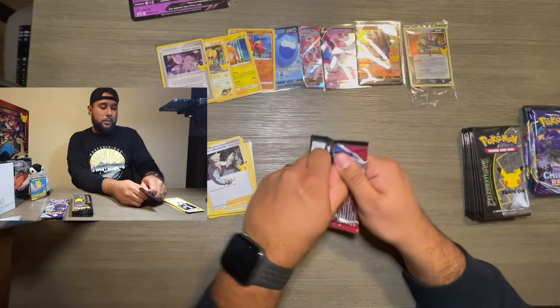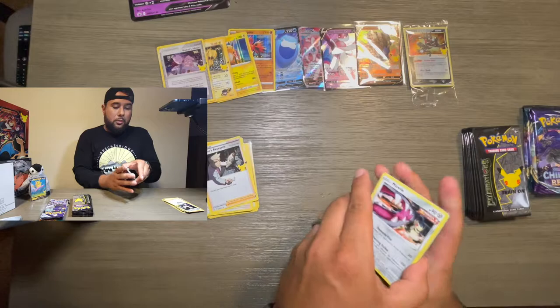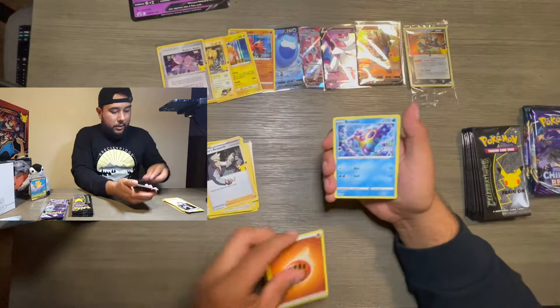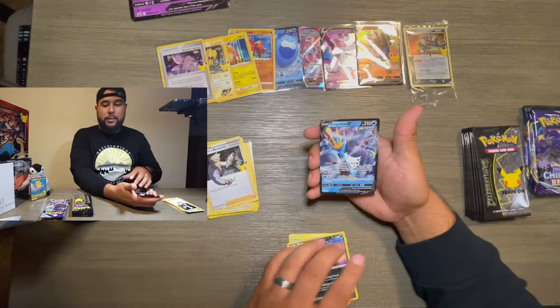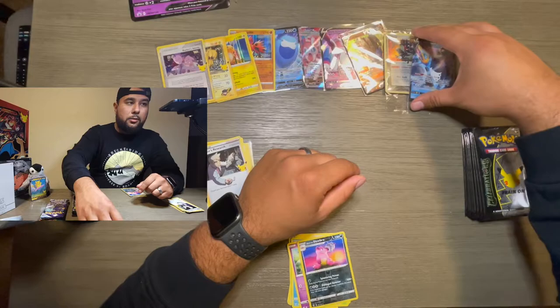Okay, let's do it from the top. Here is that code card. Fighting Energy, Bruxish — I don't really know what comes in this set — but an Empoleon V! I'll take it. I will most definitely take that. That's a W for me.